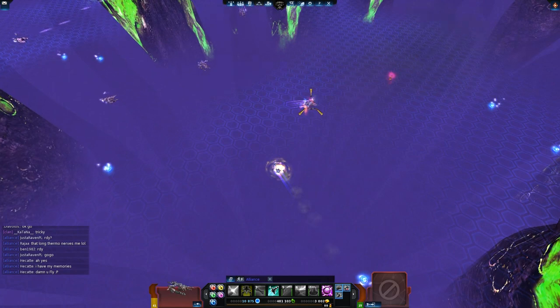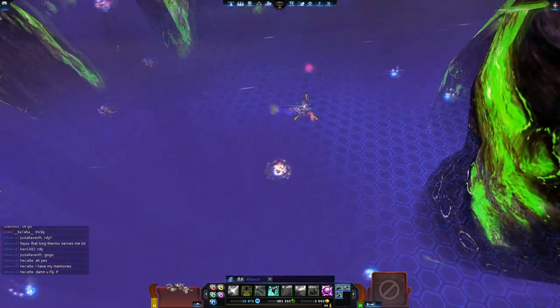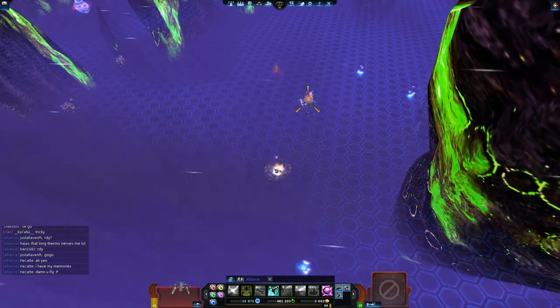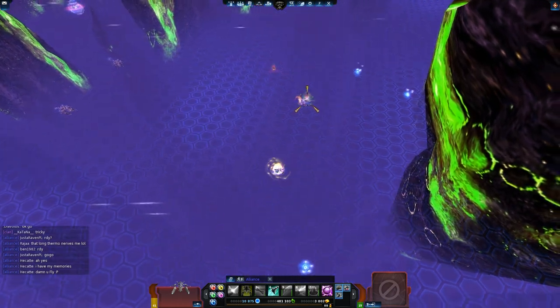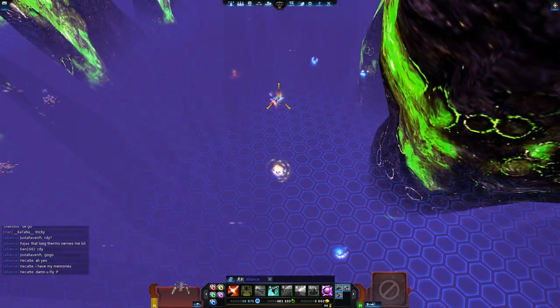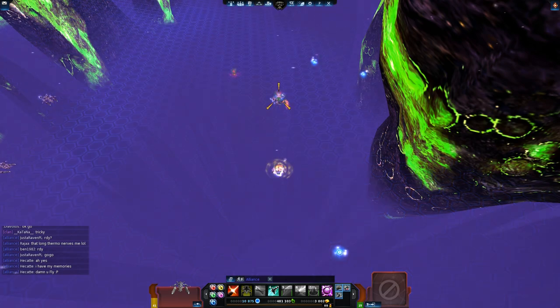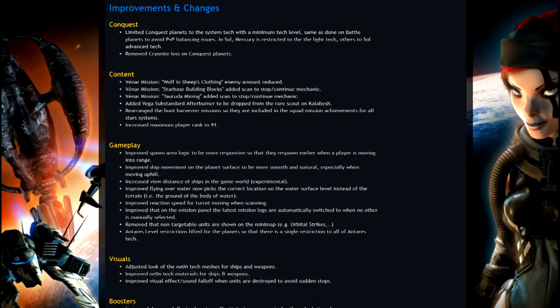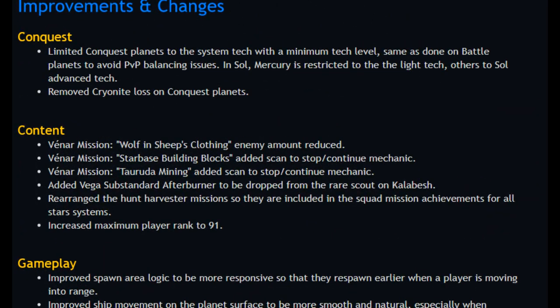The Vener mission 'Wolf in Ship's Clothing' is adjusted to spawn a lower amount of enemies on the base and on the commander — so finally, gravitons will maybe not be required anymore while doing it before Vener tech. The maximum rank is also increased to 91.